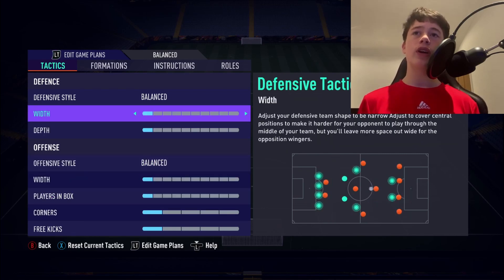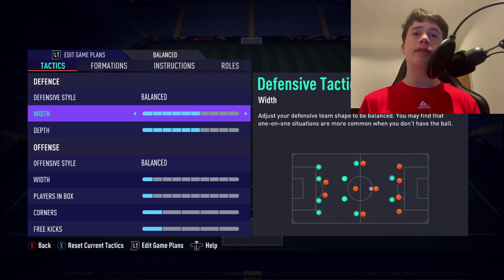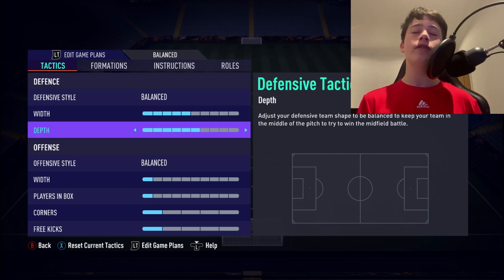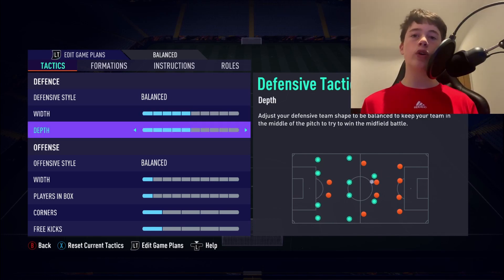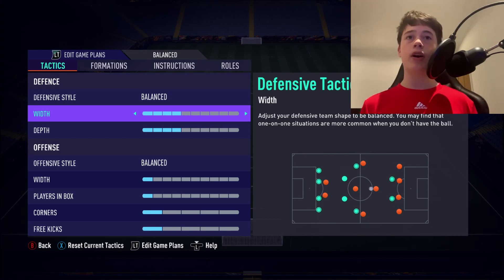Starting with our defensive style, we're going to use Balance. For our defensive width, we'll use 4-4. With the 5-2-1-2 we used 6-6 because it's more attacking, but I don't like 5-5 — for me you either go attacking or you go balanced at 4-4. That 4-4 is perfect for this formation, defending as a unit and making it difficult for opponents to cut a pass through or run in behind.